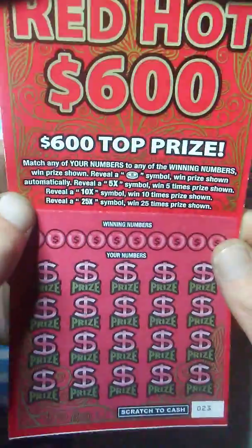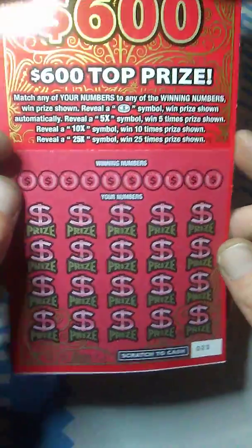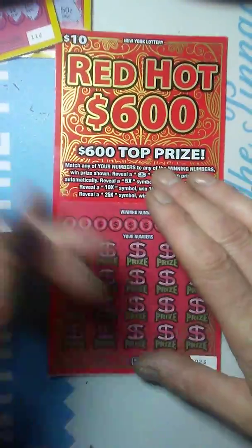Match your numbers to the winning numbers, get a coin and win automatically — 5x, 10x, or 25x multiplier. You're looking at possibly $600 or $100. Let's jump right into this and try to find one of those multipliers.